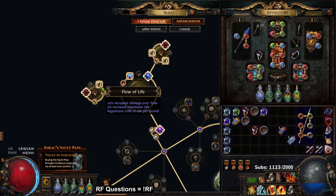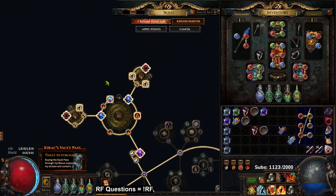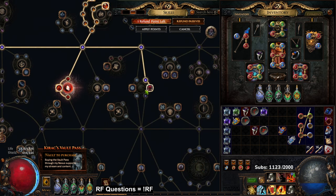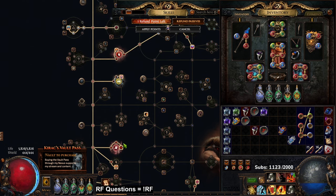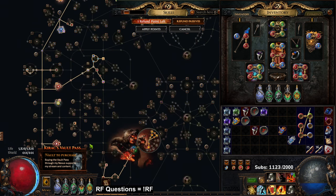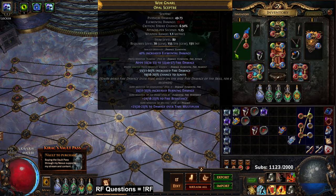I'm also pivoting into jewels which can run between 40 chaos and a divine each. I'm basically looking for life with two damage mods — life, fire multi, area damage. Over here I have life, area damage, DoT multi. Over here, life, damage over time multiplier, increased damage. Over here, life, burning damage, DoT multi. Over here, life, burning damage, fire DoT multi. These are things you can slowly dip your currency into. I would not go after jewels when your gear is still very bad.